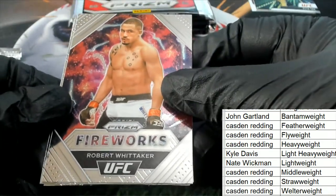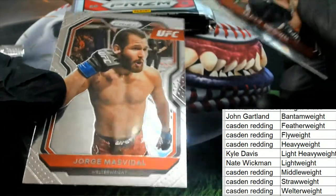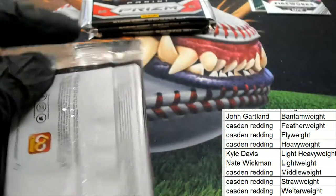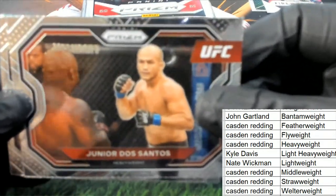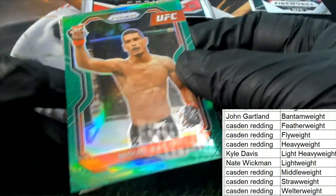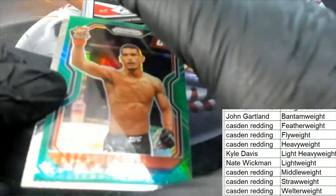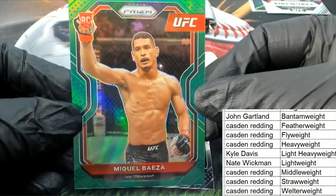Fireworks — Robert Whitaker, Matt Brown. Come on big prism, come on big prism! We're looking for a big big prism monster hit. Let's see — green pulsar! Rookie welterweight — nice one, welterweight rookie card, boom! Pulsar prism, sweet.